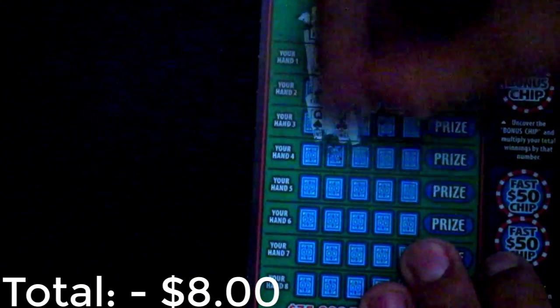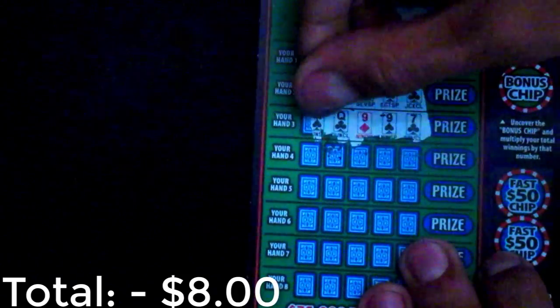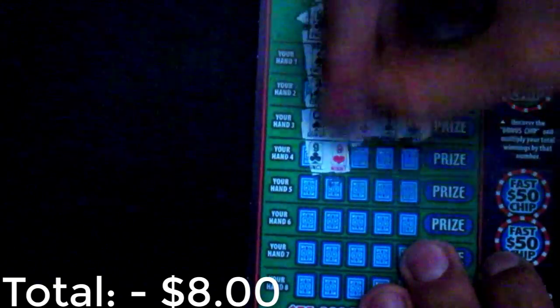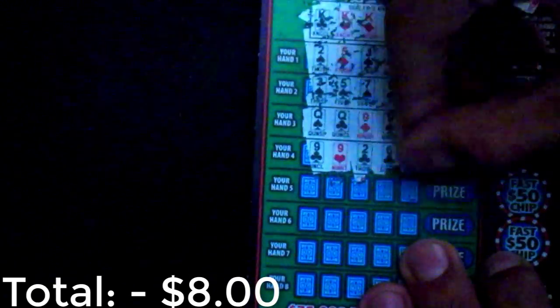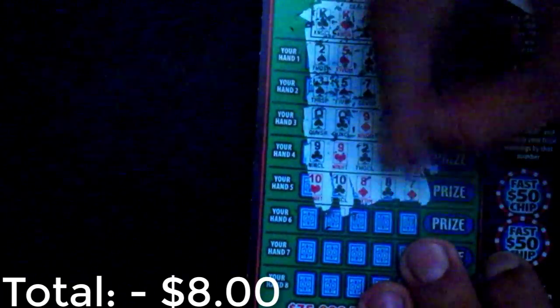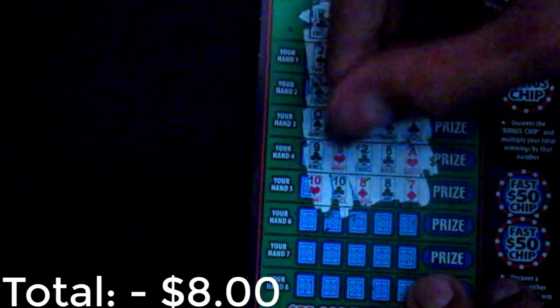A queen, a nine, a nine, a seven — that's a two pair, but nothing compared to the dealer. Nine, nine, two, six, and eight — that is nothing at all. Then ten, ten, eight, eight, seven — that's another two pair. No good either.